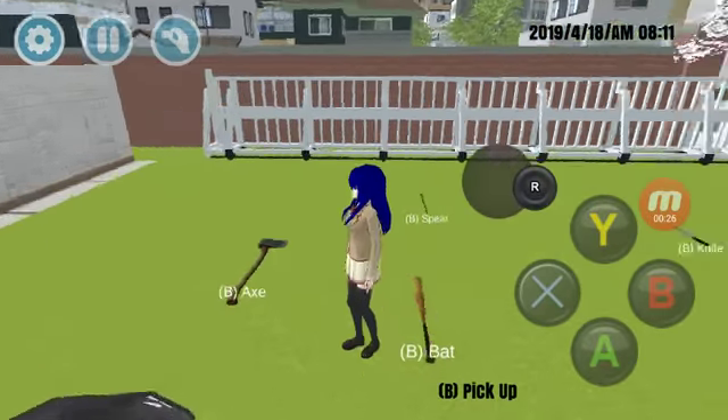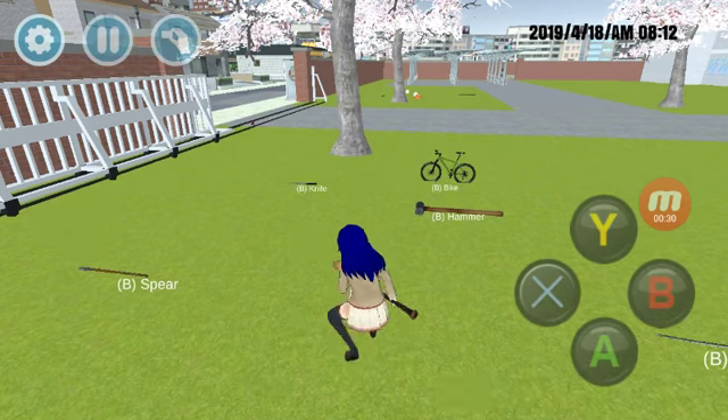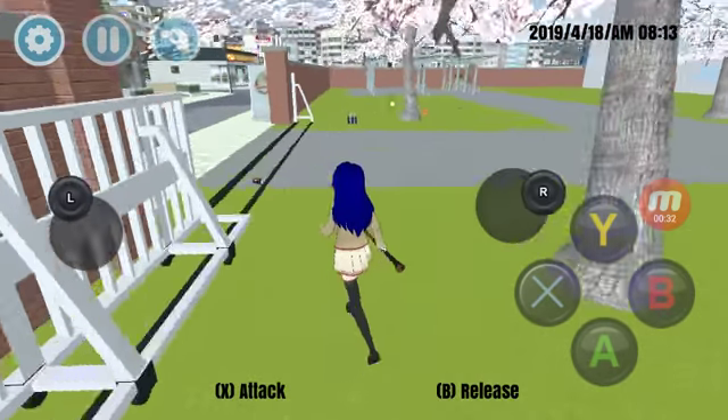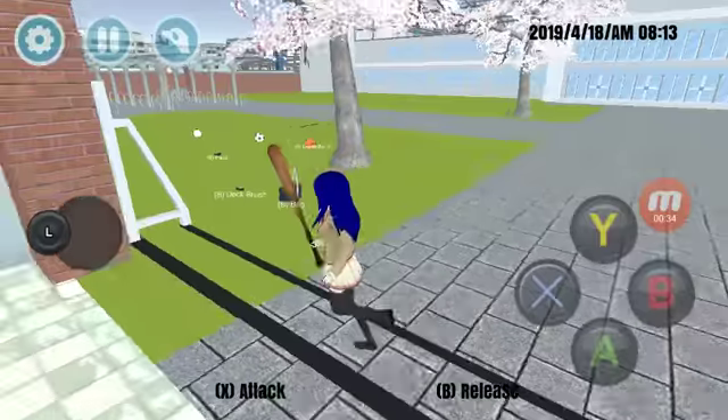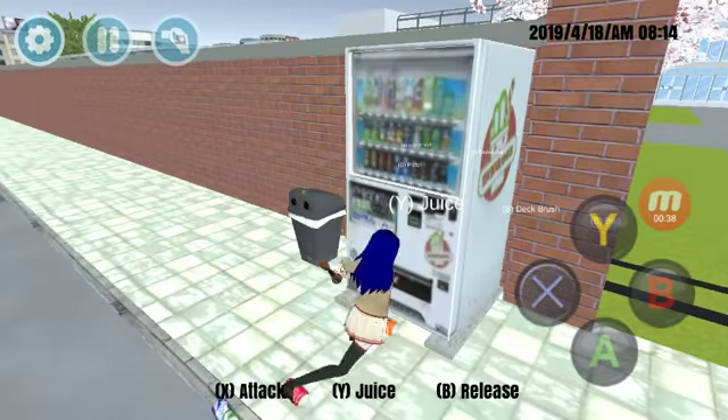You can use any type of weapon that doesn't count as a knife or a gun — use the bat. Now you can get free soda by doing this, as you can see here.